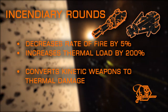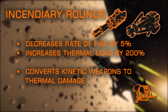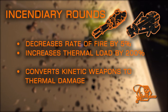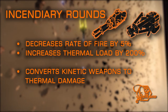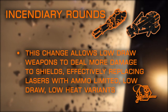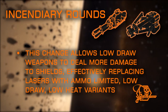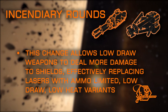The Incendiary Rounds experimental converts your kinetic damaging weapons into thermal damaging weapons, basically creating an ammo-consuming laser with travel time to the target but much longer fall-off distance. This mod does not increase DPS — in fact, it slightly reduces it due to the fire rate decrease. However, it allows multi-cannons and frag cannons to deal much more damage to shields but less damage to hull. This is a great choice if your ship has tight power constraints, since kinetic hardpoints use much less power and distributor draw. Incendiary Rounds are not available on cannons.